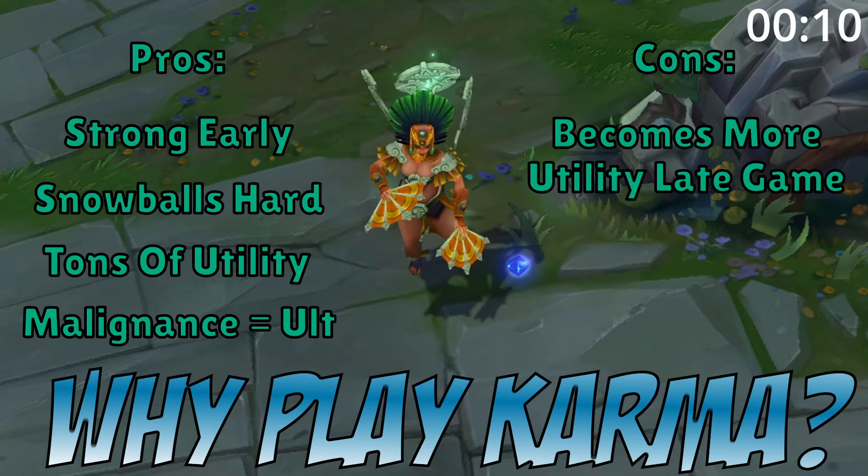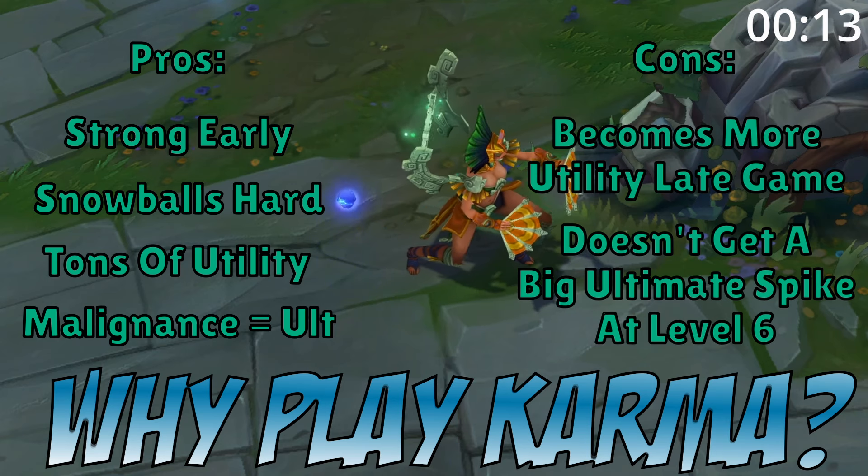However, her damage does fall off later into the game, and her level 6 power spike is much worse than most other champions.